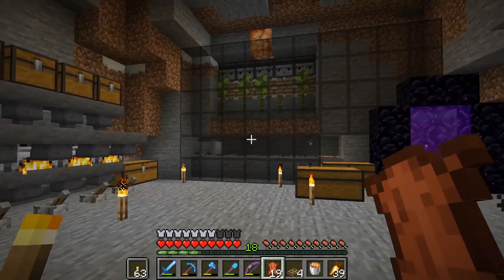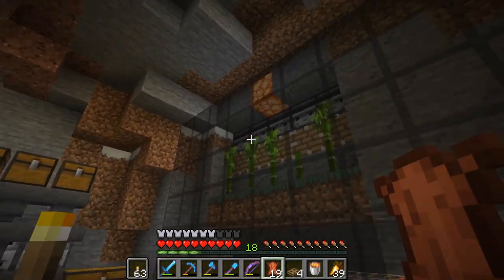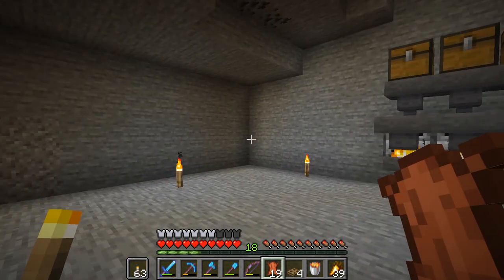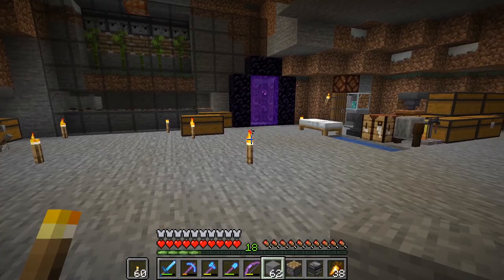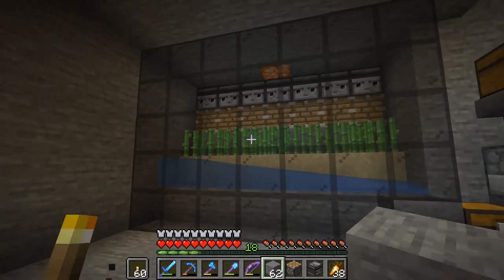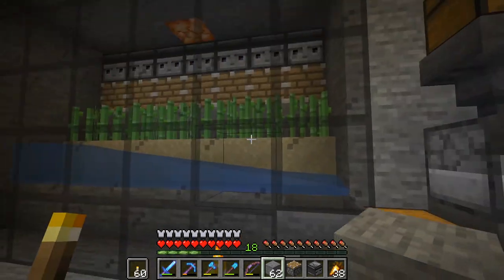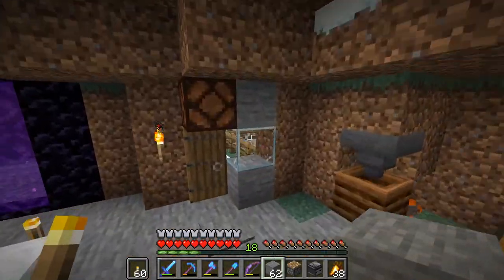Since I will need water, I'll just use a water stream to transport the items. So it'll be a little different. But that's going to be what we use — just observers with pistons to push it. And voila, there it is. Sugarcane farm, nothing extensive — just six sugarcane. Slowly they'll grow and we will slowly be able to make more books.